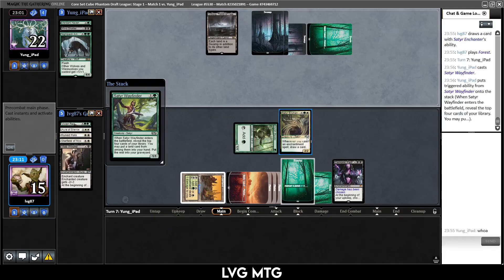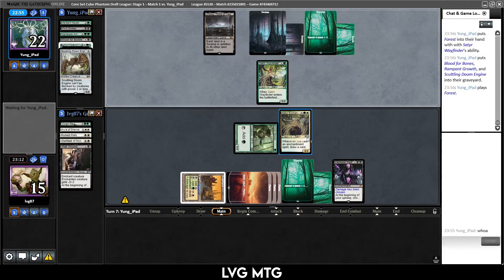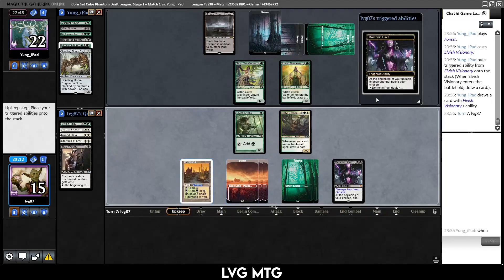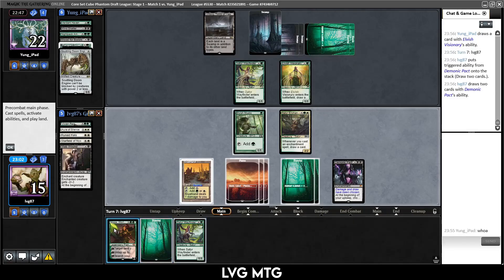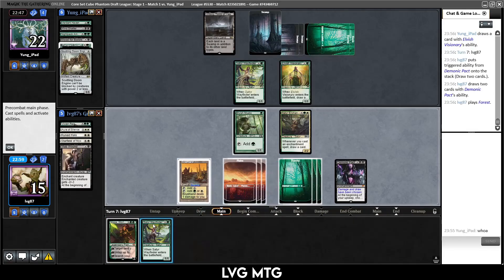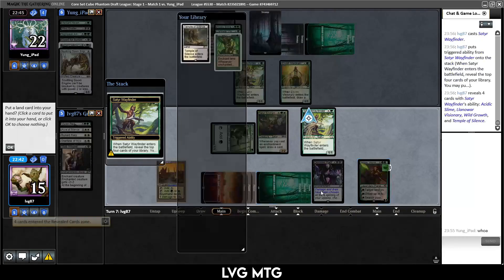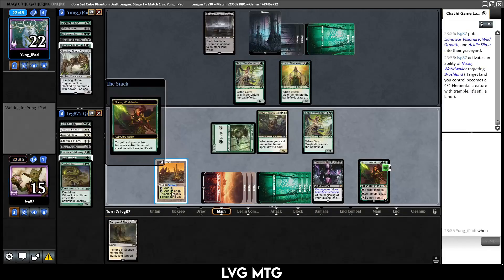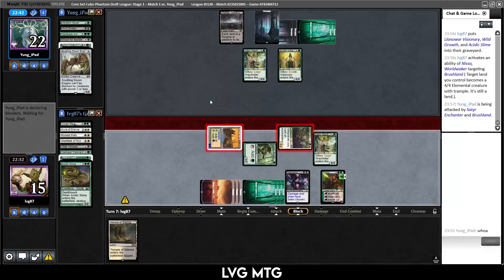They also have some reanimation. Elvish Visionary — I think we want to draw some cards this turn. Draw two cards, yes. Satyr Wayfinder, Nissa — not bad. Let's play Nissa, play the Satyr, and hopefully we don't mill all of our ways to kill Demonic Pact. We milled one Acidic Slime. Let's just turn this into a creature — and I think I also attack with this guy.